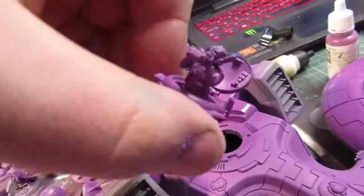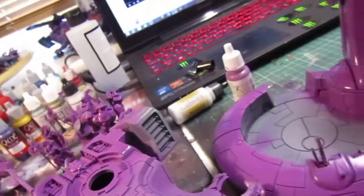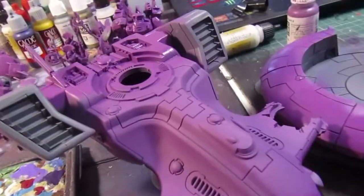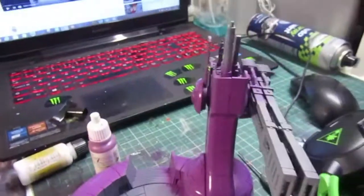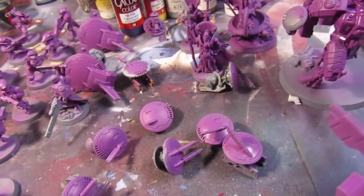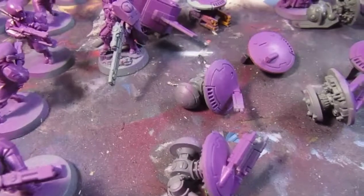I can pop the little dude mount in here. I might magnetize a piece so I can put an ion cannon on this to have a fourth Hammerhead. I took the drones out and base coated them with the Tidewall Gun Rig. I have one shield drone, and then one, two, three, four — four gun drones. The marker drones are unpainted. I think they're the Grav-inhibitor drones.